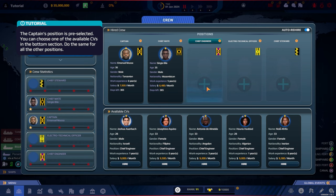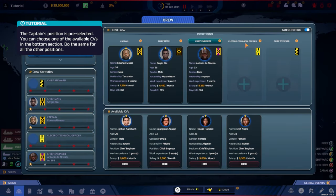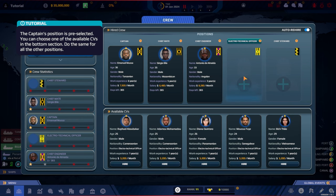The Chief Engineer is very important — if pirates attack, it's on them to handle things. Our options include Ivorian, Algerian, Angolan, Filipino, and Israeli crew members. At $9,200 for three years of experience, that's not too bad — we'll go middle of the road. The Electro Technical Officer is responsible for maintenance and repair of all electrical and electronic equipment; an experienced one saves time when such events occur.